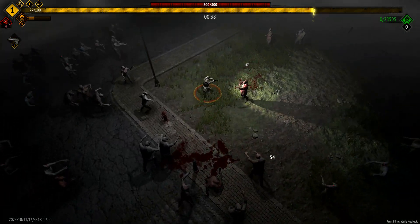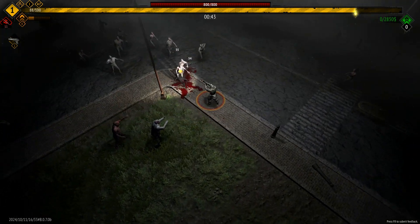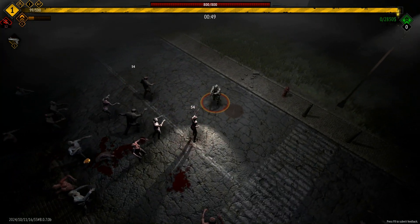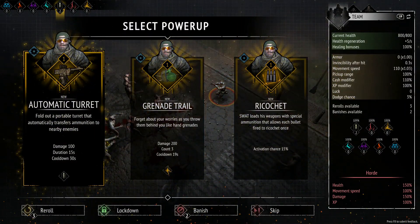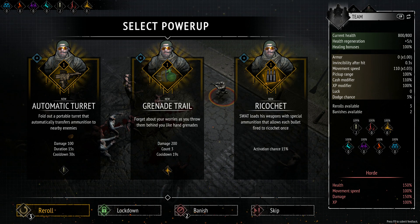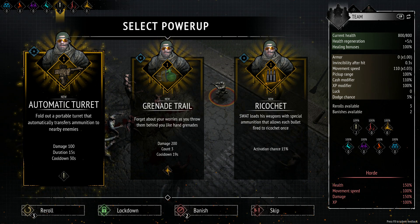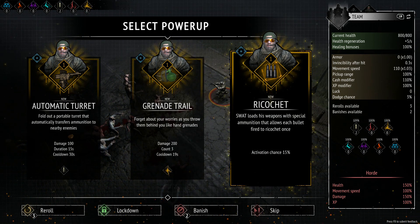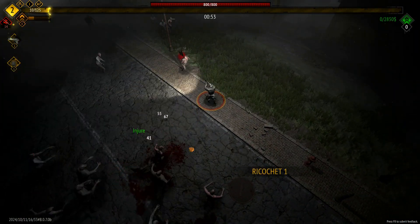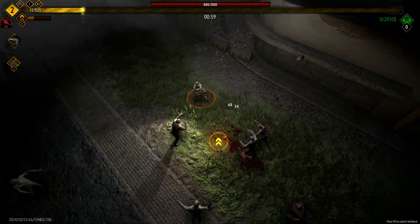We're on hardcore, so this is not the easiest of ways of doing things, but we'll do it. Hopefully we can survive the ten minutes. Trying to get my first level up here. I'm going to go with the activation chance for the ricochets, because they basically ricochet from one person to another, so it just does more damage. There's a good chance I can do a little bit more damage faster ricocheting between people.